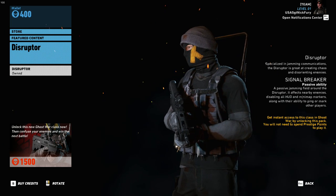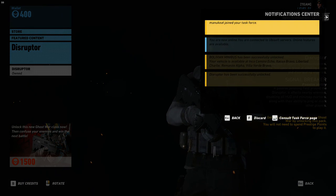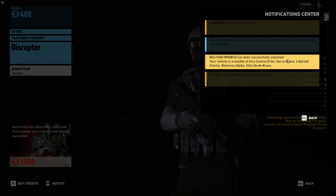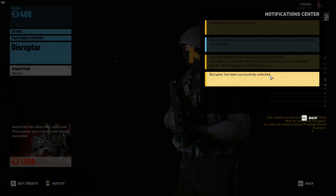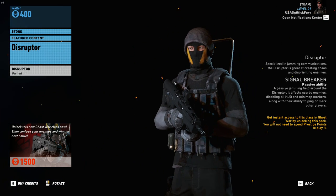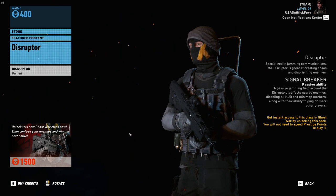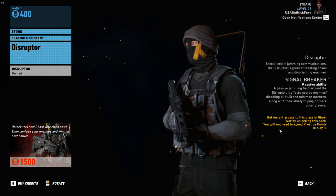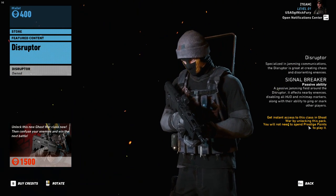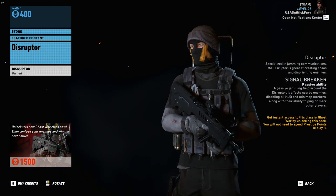Now how it's unlocked — I'm guessing it's unlocking for everybody. You can actually buy this in the store for 1500 credits, but when I started my game this morning it said not only did it unlock the Bolivian minibus again, which it does all the time, but it said Disruptor has been successfully unlocked. So on the main screen, when you fire up your game on the right, it's going to say 'get the Disruptor in the store.' You will not need to spend prestige points to play it.